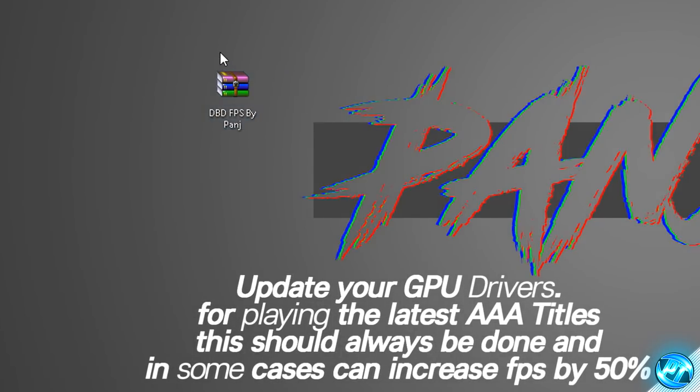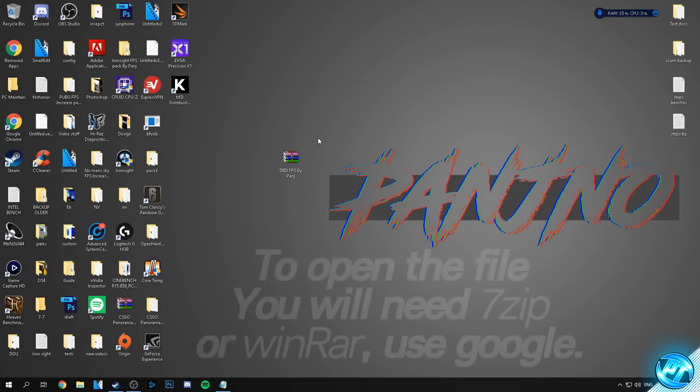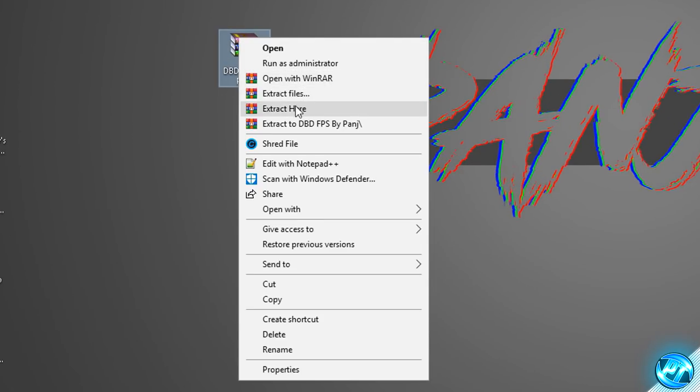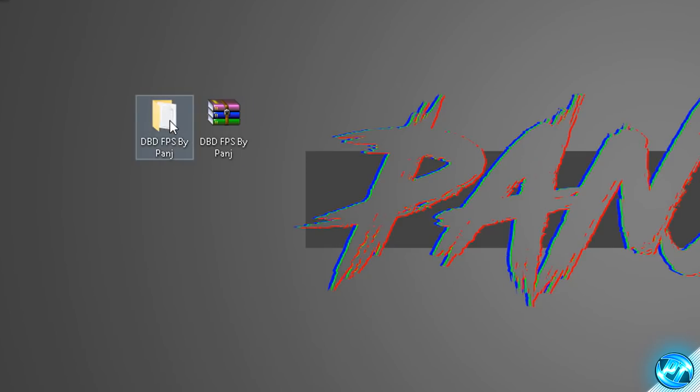You'll then be given a file named dbdfps by Panj. The logo for this file might look different and if so that's completely fine — what we're going to be doing is installing a program called 7-Zip or WinRAR. If you don't have one of these installed, Google one of the programs, come back to the video and you'll be good to go. Once installed, right click on the file and select the extract here option, and you'll be met with a folder on your desktop with an identical name.